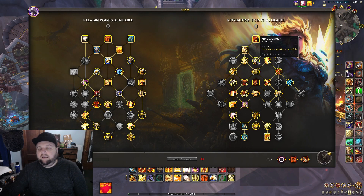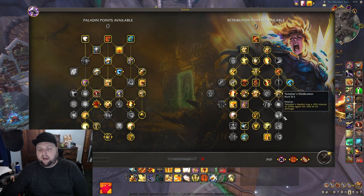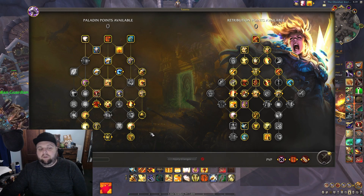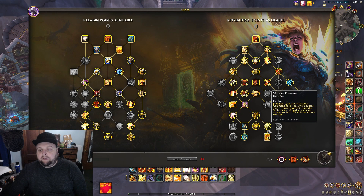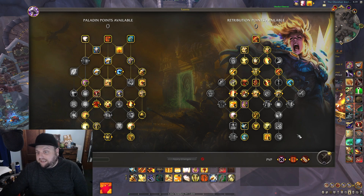Basically I take Sanctify, Holy Crusader, and Expurgation in the consensus build and swap them into Improved Judgment and High Lord's Judgment, going down the right side. This theory-crafted / Raidbots simulation build uses Relentless Inquisitor — a great legendary from Shadowlands. For this build it replaces Vanguard's Momentum. Vanguard's Momentum works better with the Last Paragon, but the Last Paragon isn't as strong as it used to be, so the synergy isn't there anymore.